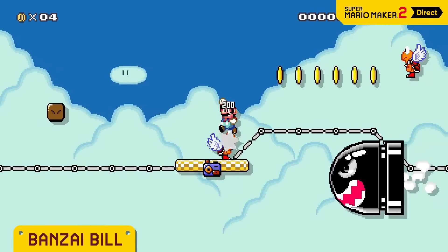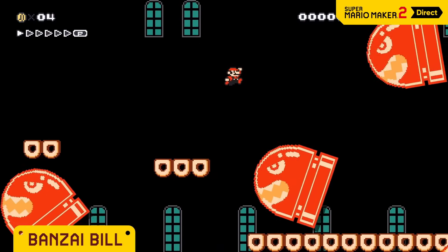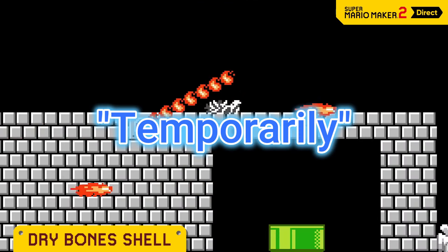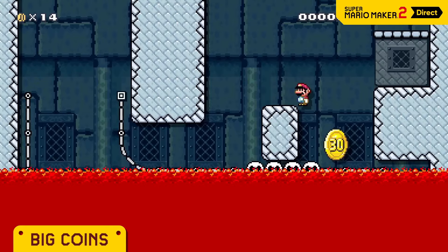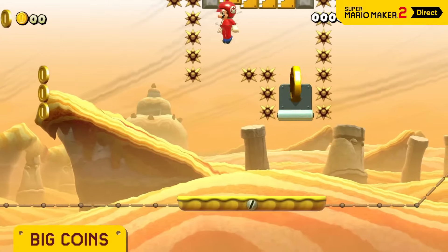Banzai Bill looks like it's coming for Mario — because it is! You can select from four cardinal directions. Watch out — even lava doesn't stop it! Play dead for a sec and be temporarily invincible. The 10-coin is worth collecting, and you can use coins to find and tempt skilled players. Feeling charitable? Use the 30 or 50 coin.